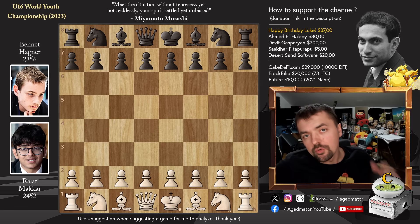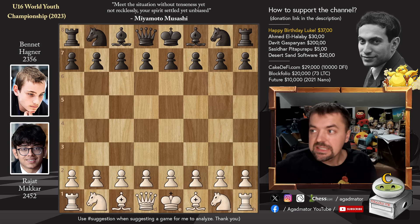Hello everyone and welcome to an incredible game from the Under-16 World Youth Championship that happened yesterday. It's from Round 8 and it is Rajat Makar representing France and Bennett Hagner representing Germany. It's a brilliant game. We've really been spoiled lately with all these amazing sacrifices and amazing games, but it seems the show goes on. Here's another one, so let's check it out.